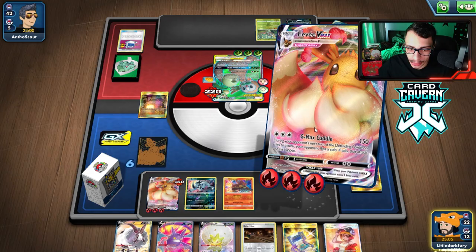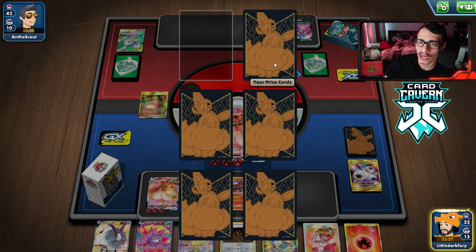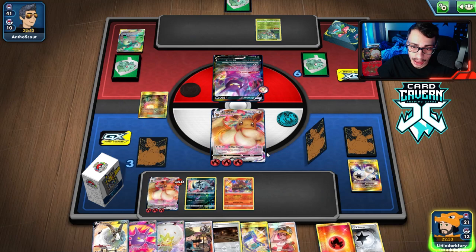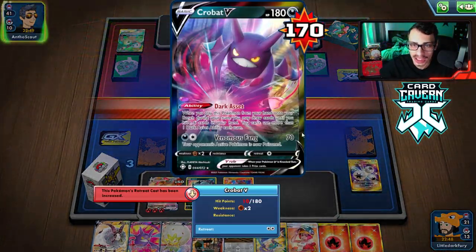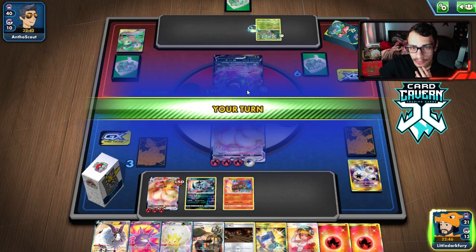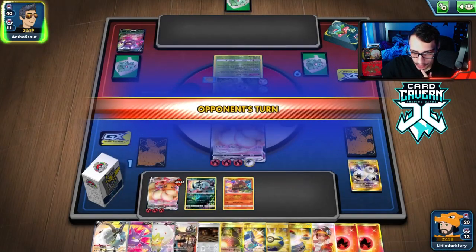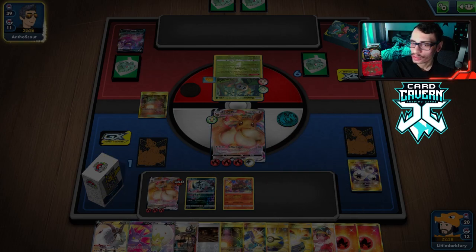They can't attack my Eevee! There's some more Energy and a Bird Keeper. This should be about game over. Maybe we can go Eldegoss for Boss if they bench another Exeggutor. We'll put the Powerful Energy on the Active and do more damage. We're going to G-Max Cuddle this Crobat and leave it with 10 HP left. G-Max Cuddle — whiffing that attack on the Exeggutor was just huge and it's going to allow us to sweep with Eevee. This is pretty much game over. Eevee VMAX takes down Exeggutor!